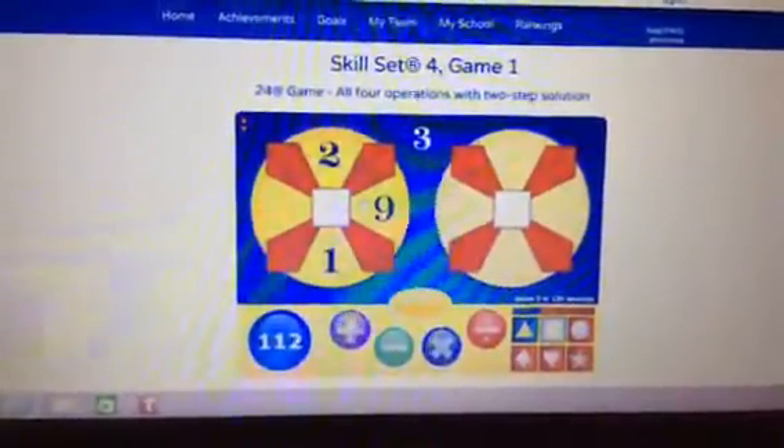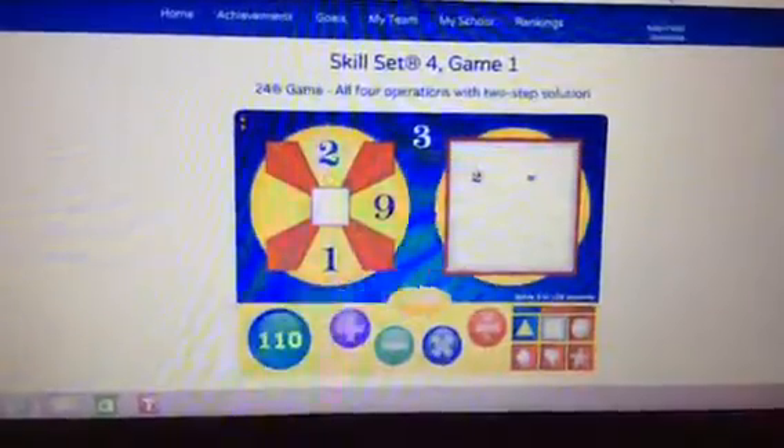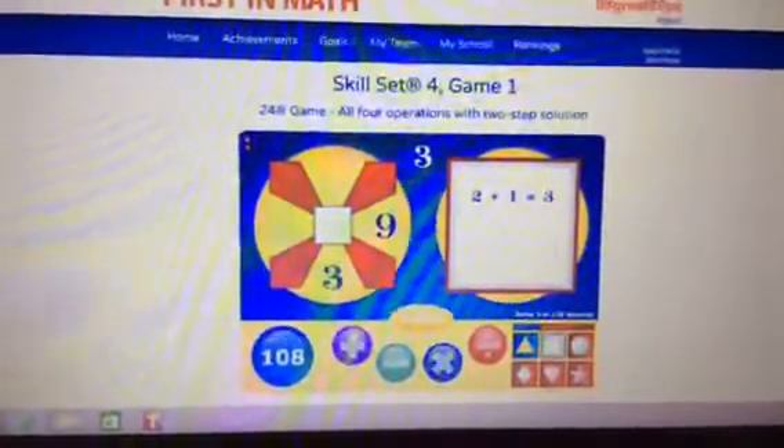I already done skill sets 4 completely, but I wanted to show you guys again, so I'm just going to continue. 16 divided by 4. 4 plus 3 is 7. And let's do a power jump now.